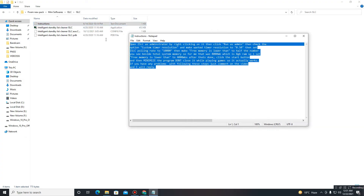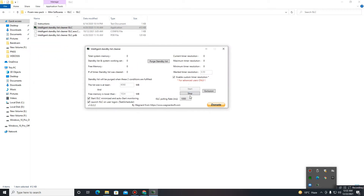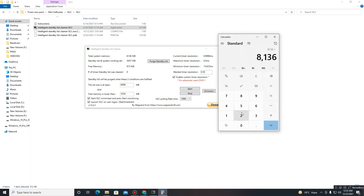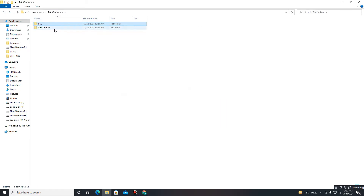Move to the mini-softwares folder and go to the ISLC part. Open the notepad and read the instructions, then open ISLC. Click the Stop button first. I have 8GB RAM, so I enter half my RAM: 8136 divided by 2 equals 4068 — enter that value. Mark 'Start ISLC,' 'Launch ISLC,' set Timer Resolution to 0.50, and Polling Rate to 1000. If you have 2GB or 4GB RAM, set it to 2000 or 4000. Then click Start.